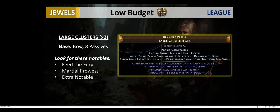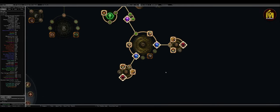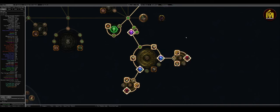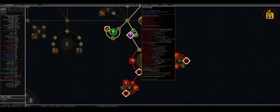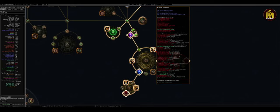For the large cluster jewels I recommend getting bow jewels with eight passives and looking for the notables Feed the Fury, Martial Prowess, and one extra notable so the cluster jewels have the right disposition of passive notables — you want Feed the Fury and Martial Prowess closest to the small passive point. Feed the Fury is leech-related: 30% increased damage while leeching and 15% attack speed while leeching. Martial Prowess is about accuracy, attack damage, and attack speed.